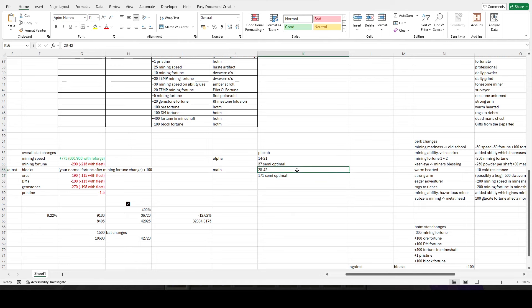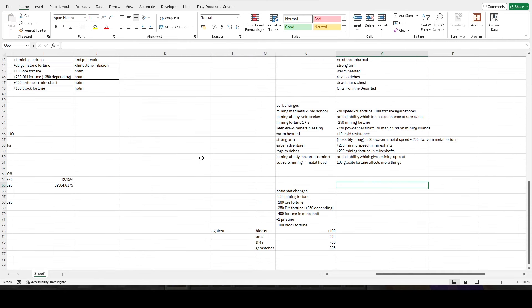The other abilities: hazardous miner has been changed to an ability that gives mining spread — you get 25 mining spread permanently on average, because you get 100 mining spread that lasts a certain amount of time and then there's a 90-second cooldown, so it's active about a quarter of the time. That's certainly better than hazardous miner, though with the tree I've made it would be quite difficult to get mining spread without sacrificing a good amount of things. Still, it's a very good change.